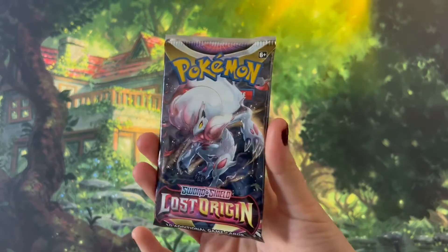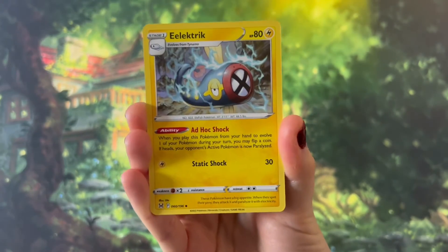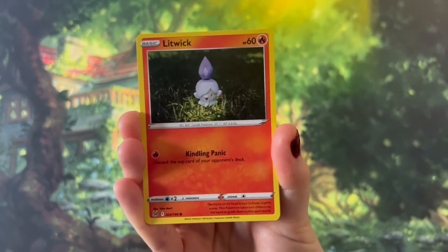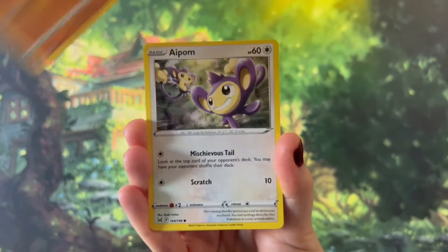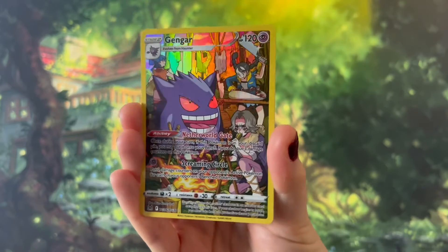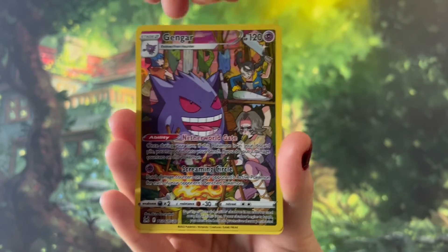We have the energy card, Box of Disaster, Sligu, Electric, Minefu, Litwick, Snova, Rhyhorn, Aimpom, and a character Gengar — not one that I have! Love the character cards. And a Spiritomb.